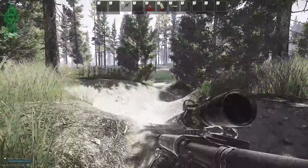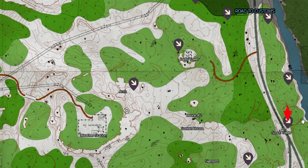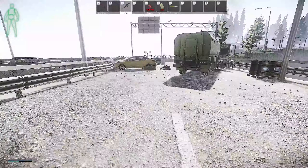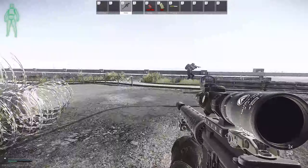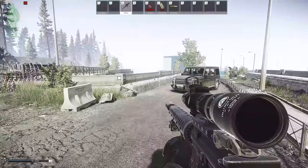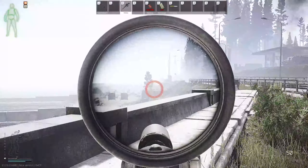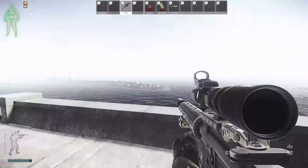In this particular raid we spawned over by Scout Tower, which is located on the east side of the map. From there we headed over to the back side of the resort in order to get to the bunker. On the way to the resort, we decided to stop by the pier to see if Sanitar was home — he was not, so we continued on to the resort.